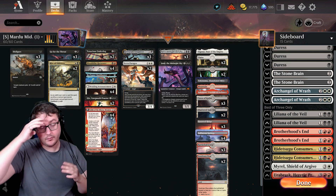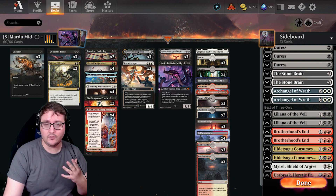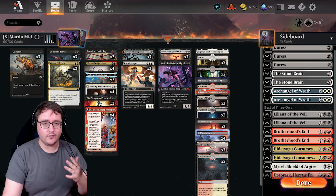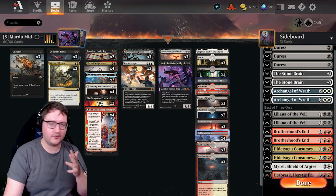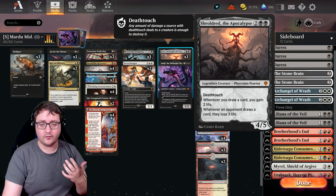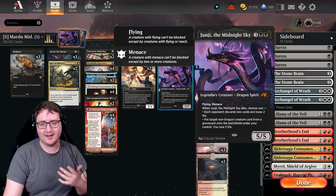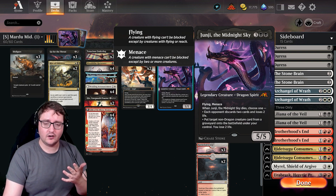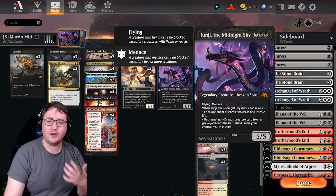The point of this deck is to drain your opponent down. Midrange is all about value trades and value engines. Our value comes in the form of card advantage, graveyard hate, recursion, and our big creatures — our bosses. Sheoldred the Apocalypse drains your opponent for every card they draw and heals you for every card you draw. Then there's Junji, the Midnight Sky: a five-mana 5/5 flyer that, when it dies, forces your opponent to discard two cards and lose two life, or you can pay two life and bring back any non-Dragon creature from any graveyard.